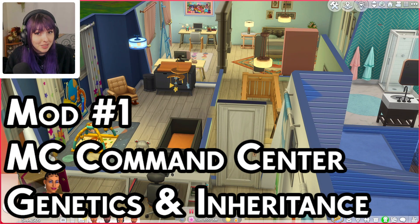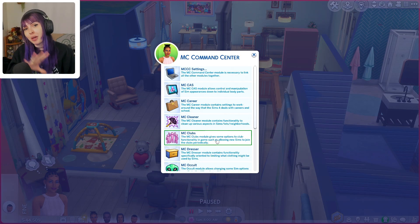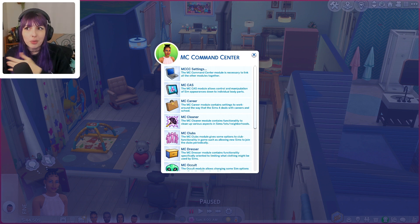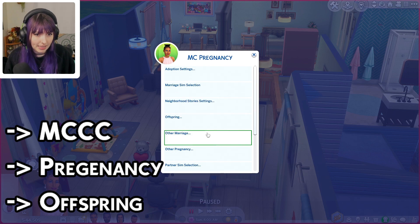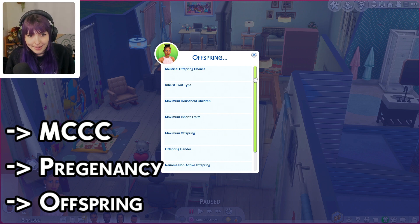The first mod we're going over is MC Command Center — did you know you've been using it wrong this whole time? Seriously, this mod will always be my number one because there are a lot of unknown features not showcased often in mod videos. I'm specifically going over things that impact genetics, inheritance, and things you want in gameplay where you have a long lineage. Starting from a computer, click on MC Command Center, go to MC Pregnancy, then go into Offspring — there are so many hidden gems in here.